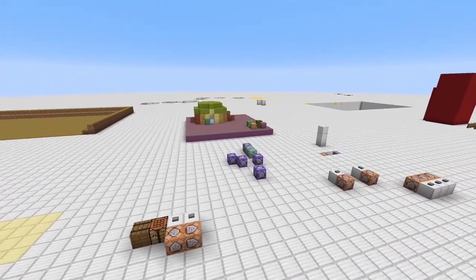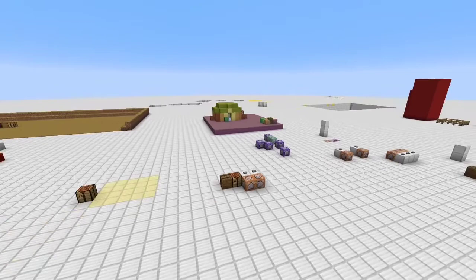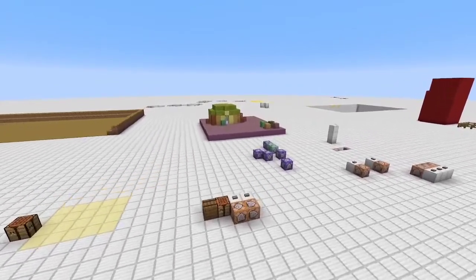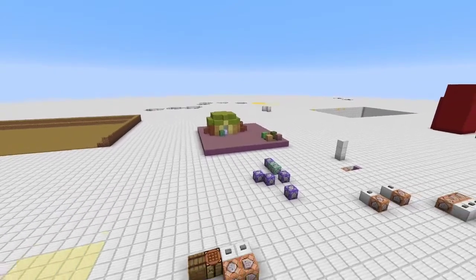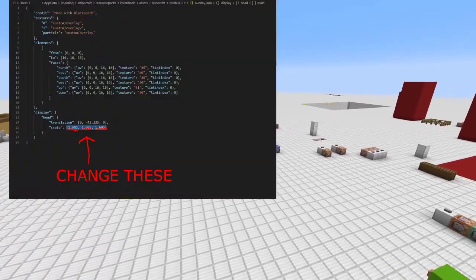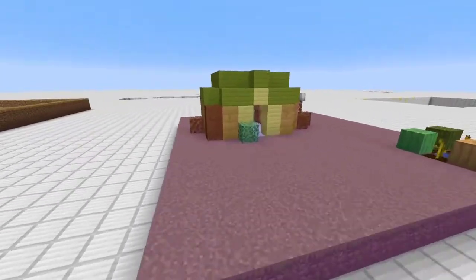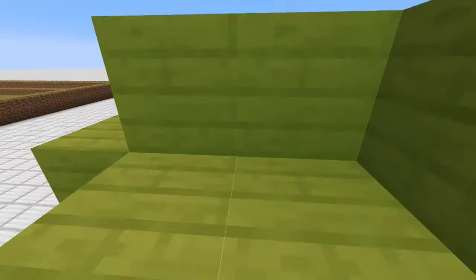You may notice some visual glitches at a far range away. To fix this, simply increase the scale factor of the overlay model in the resource pack. Though, be warned — the bigger the scale factor is, the larger these intersection lines will be as well.